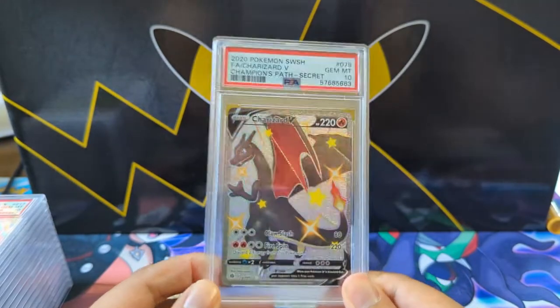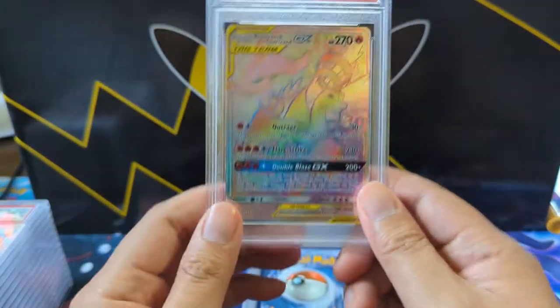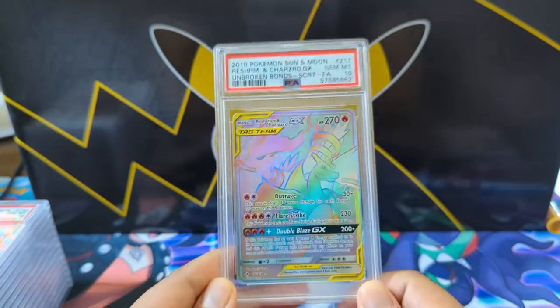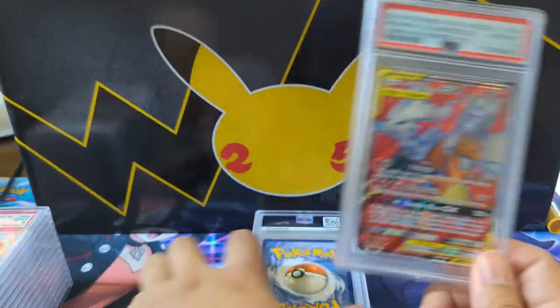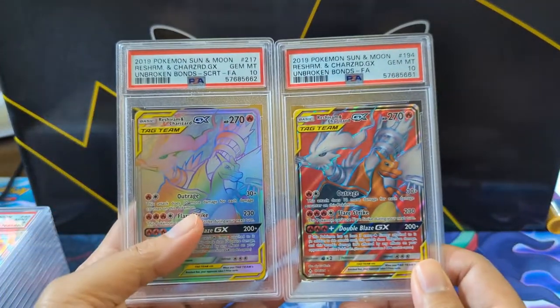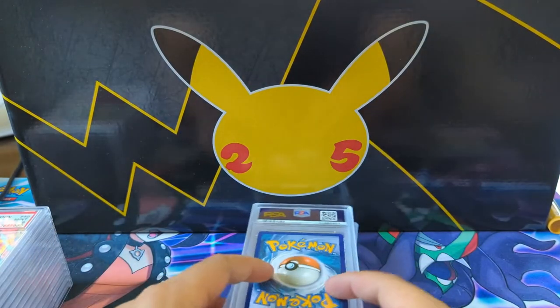I can't say this enough — Tyler, you did a great job picking out from your vast collection. I'm sure everyone has variants as far as condition, and you managed to select all these tens and chose them to be graded. What a nice look — Reshiram PSA 10. All but the regular arts.